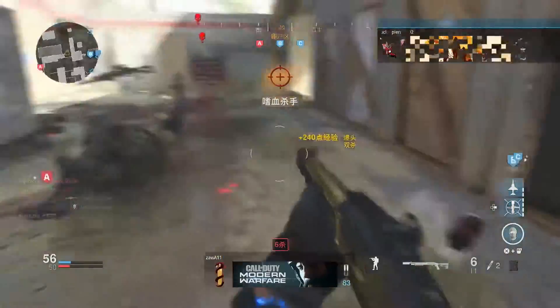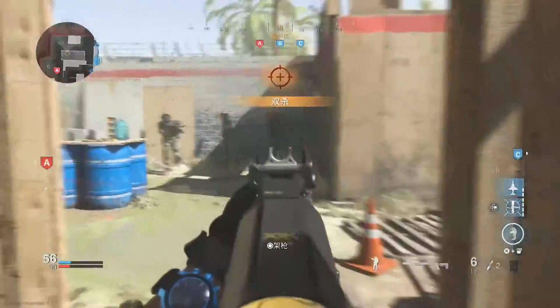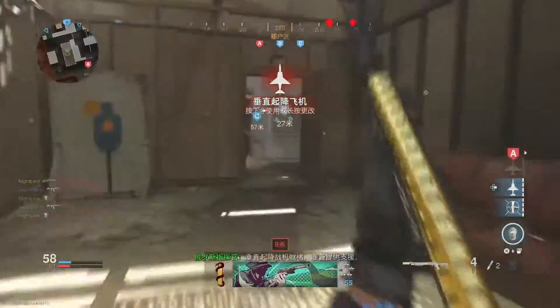鉴于M680更多地追求举枪射击精度而非腰射性能，因此选择可提升40毫秒开枪速度的战术激光，要比5毫瓦激光更适合M680的定位。而且搭配M680的大威力和冲锋为主的战术，激光暴露自身目标的缺点也基本可以无视。